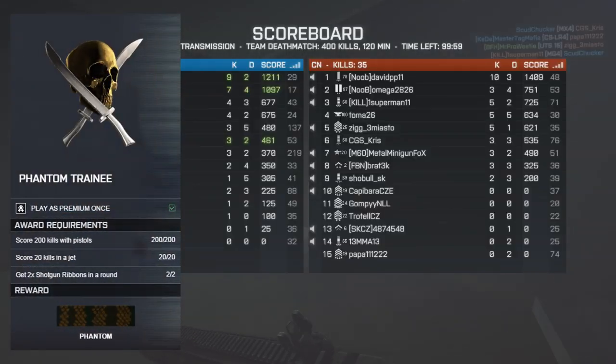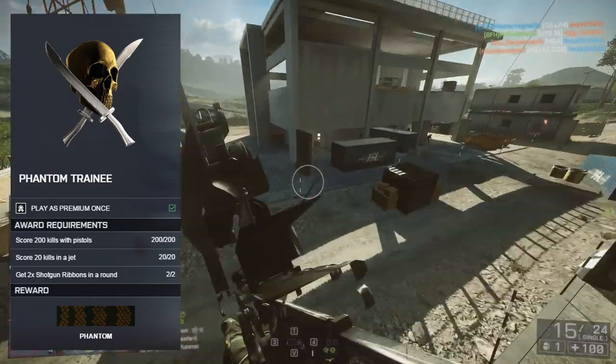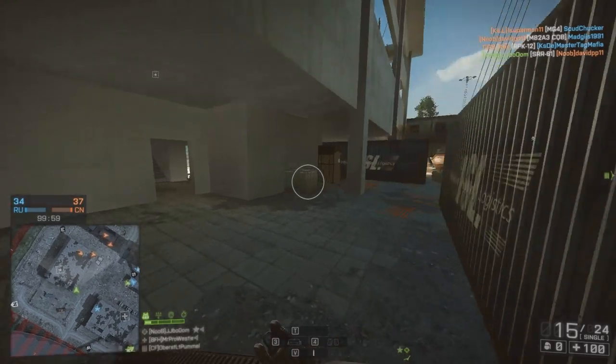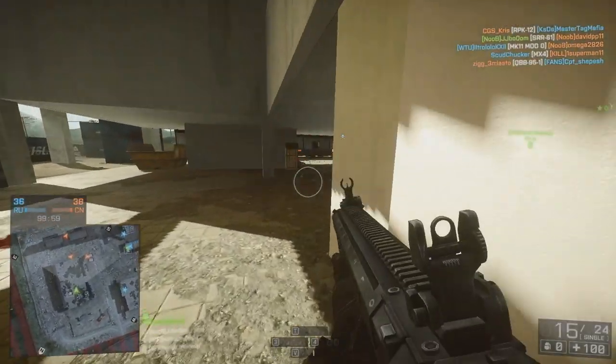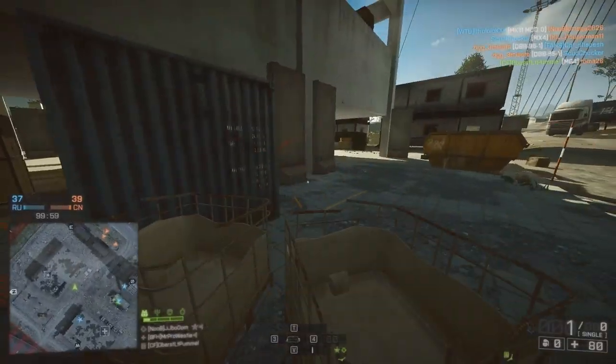The third part of the Phantom Trainee assignment is two shotgun ribbons in one round. That doesn't take a lot of effort at all. I think it's six or seven kills per ribbon, so you need to get 12 to 14 kills in a round of TDM with a shotgun and you've completed this part of the assignment.